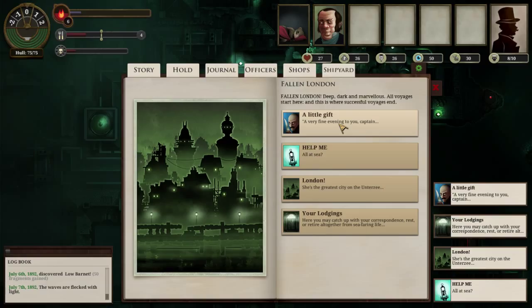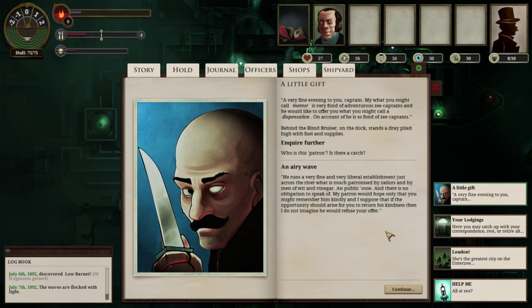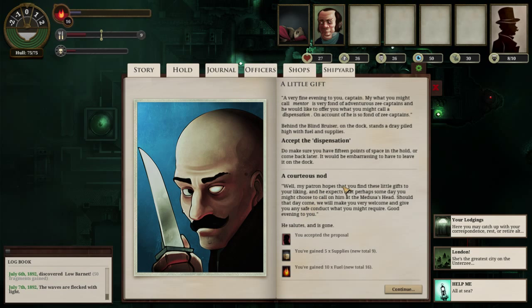A little gift - this is an interesting option here. It reminds me of the Yogg with the story-based click-and-go options. 'Behind the blind bruiser on the dock stands a dray piled high with fuel and supplies. A very fond evening to you, Captain - my mentor is very fond of adventurous Z-Captains and would like to offer you a dispensation.' We can accept the dispensation - five supplies and ten fuel as a result of that. Very nice.